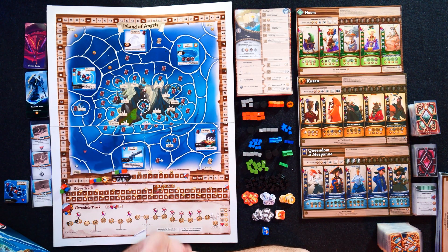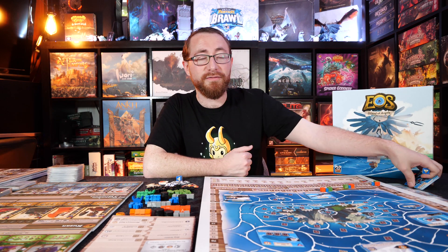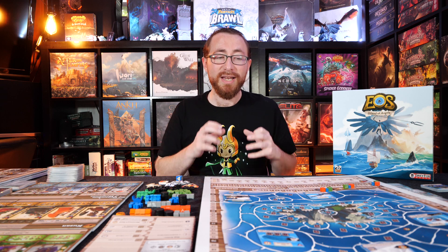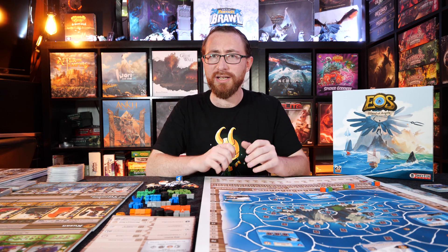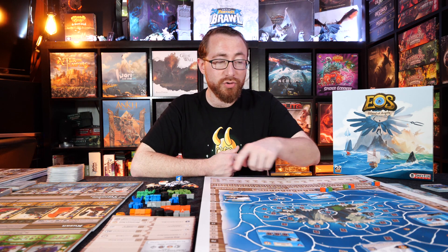Additionally, there are going to be various exploratory points around the maps that will tend to be different game to game. There will be standard ones printed on the board, as well as various cards you can put out, all of which give you different ways to earn chronicles — little miniature challenges as you choose to interact with them. The most common way to earn chronicles is going to be through the raising of angels and the killing of demon lords, which require a lot more energy and might to deal with.